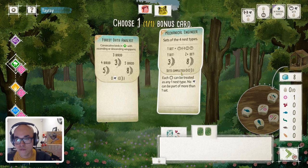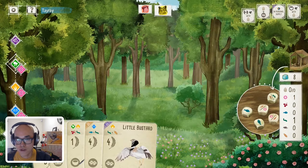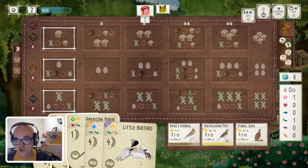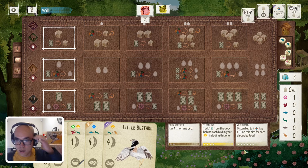Mechanical Engineer — no doubt one of the best bonus cards in Oceania, if not the whole game. I didn't even look at the tray, but nothing really jumped out to me here.